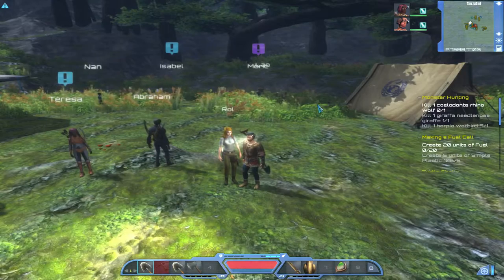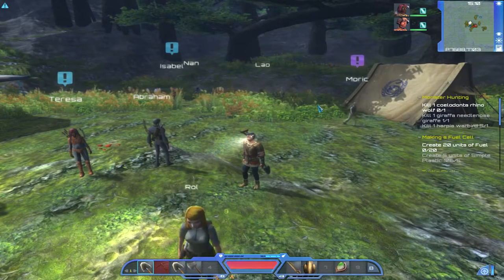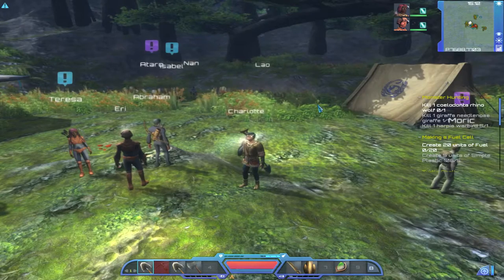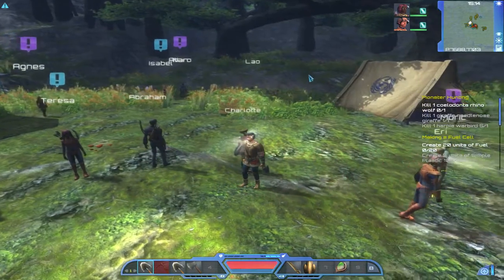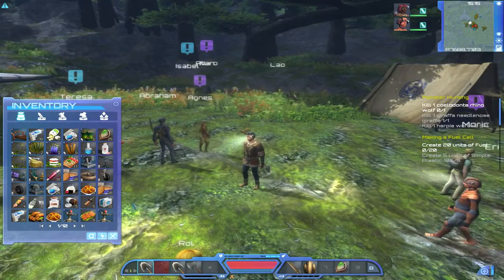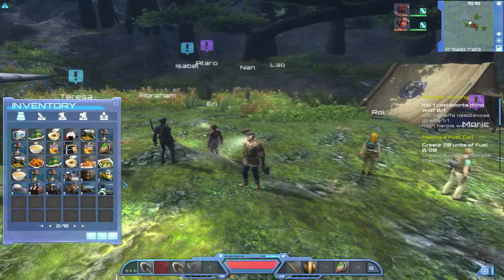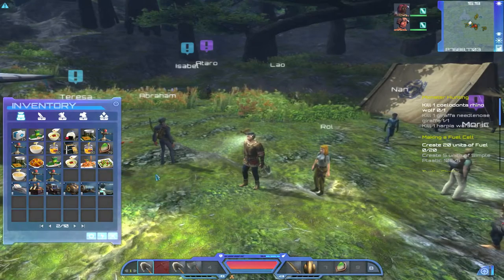Hello and welcome to episode 13 of my Planet Explorers tutorial let's play series. This episode will be on building our first colony. In the last episode we spoke to Otoro who gave us all the components to a colony. The very first step, once you've spoken to him, is to go into your inventory and find all the scripts he gave you. The first thing you have to build is the assembly core, so learn all the scripts he gave you.